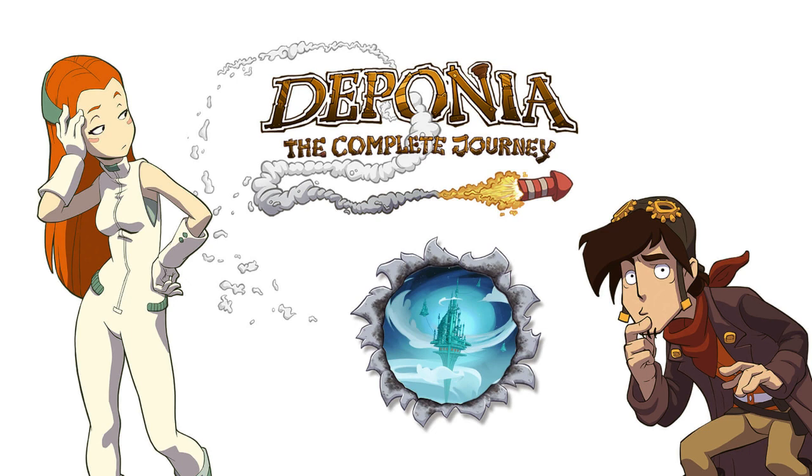It's actually quite amazing — these games make a very complete story and follow a very good description of an anti-hero. That being Rufus. As it starts, Rufus is trying to leave Deponia. He wants to go to Elysium.